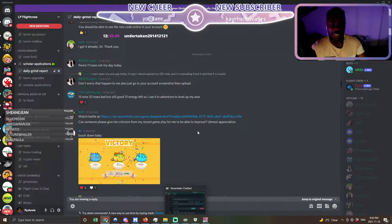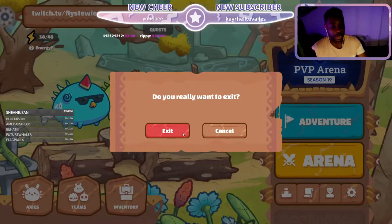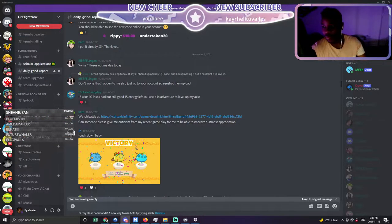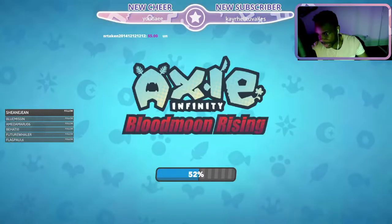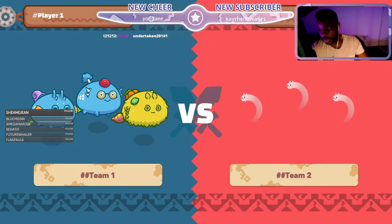We got one Terny and one Ronin Dusk. Very unorthodox build, but you've got to have the unorthodox builds to see if they work with the new meta. We're going to open this up here and see what we got. By the way, we're rocking out with Keith in the building, Wang Du, and Kay with us too.